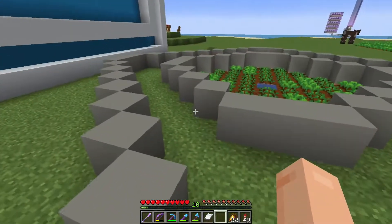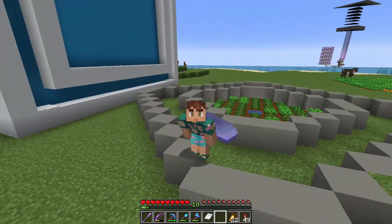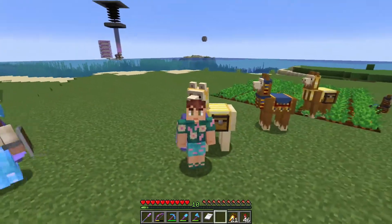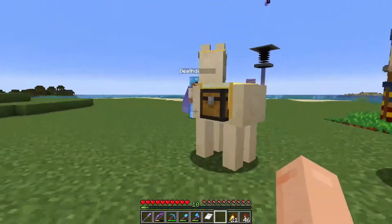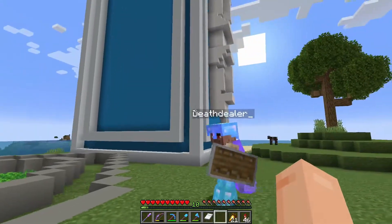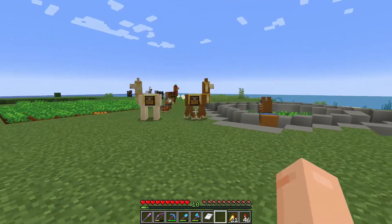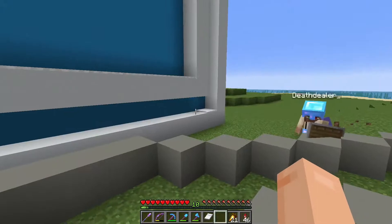Right here is where we're going to build the villager breeder system. But I'm not going to build it — I'm going to have Death Dealer build it. So let's meet up with him. Death Dealer mentions Alex has a nice haul of llamas, and Alex explains he's trying to get some with more chest slots. He then tells Death Dealer he's been summoned for a project — specifically a villager breeder, since Death Dealer is known for being patient with villagers.